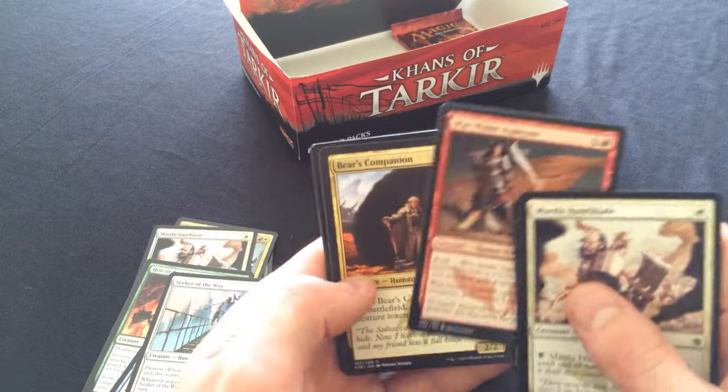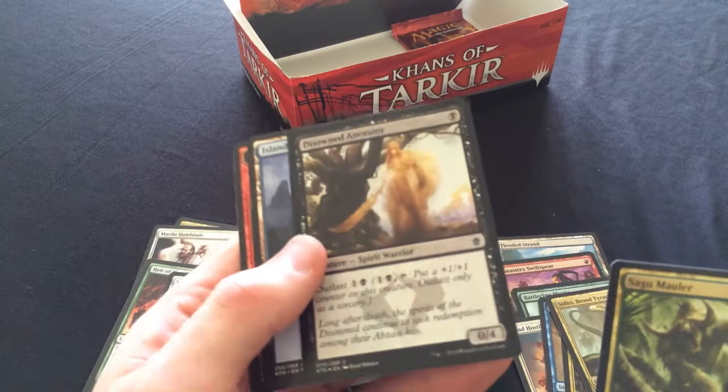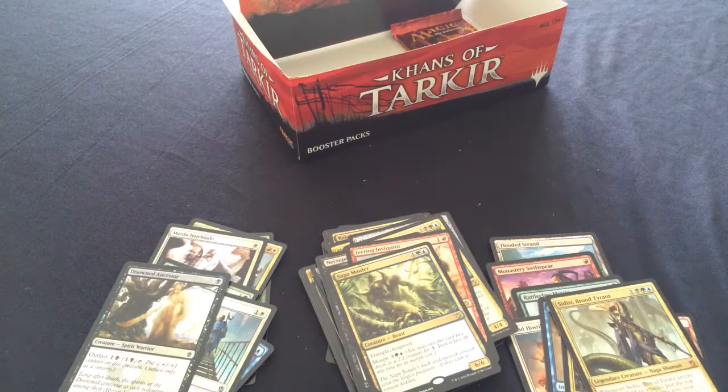One-Name Aspirant, Bear's Companion - wow, that's probably one of the few I've actually pulled. And Sagu Mauler is our rare, with a foil Disowned Ancestor! Oh yeah, we're definitely building this Defendering deck now - showing off with a foil Disowned Ancestor, turn one, boom!